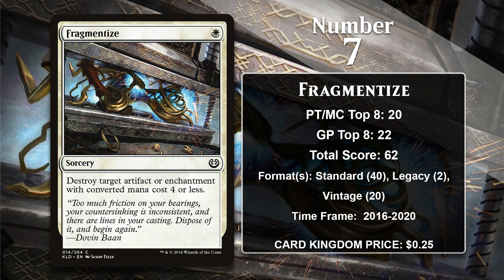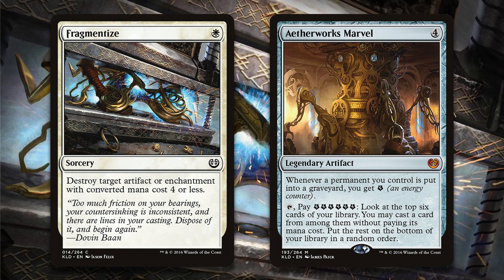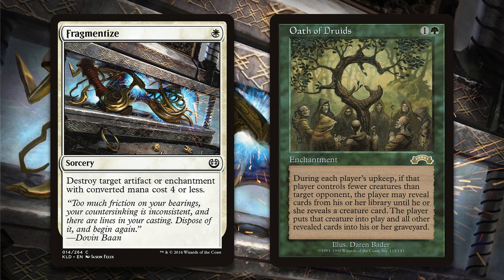At number 7, it is Fragmentize, a card that is pretty similar to our number 9 card, Natural State. Both cost one mana for a Disenchant effect, but both are restricted to specific mana costs. Fragmentize is a sorcery instead of an instant, but it can deal with a wider variety of artifacts and enchantments, since it can hit things with a converted mana cost of four as well. Some of the powerful cards it can answer in Standard included the same vehicles mentioned for Natural State, as well as Aetherworks Marvel. Fragmentize is also pretty heavily played in Vintage, a format loaded up with powerful targets like the Power Nine Mana Rocks, Oath of Druids, and Time Vault.